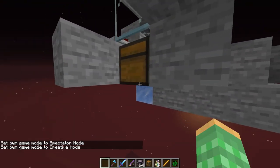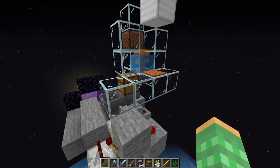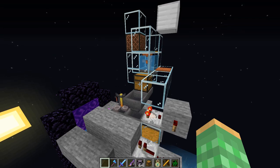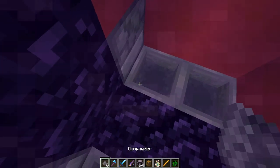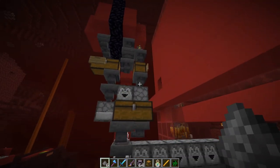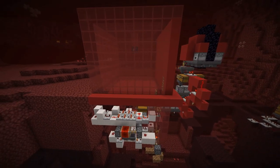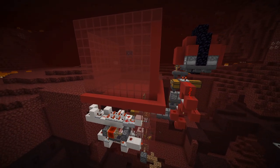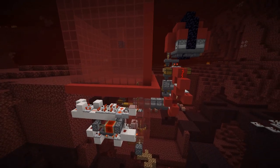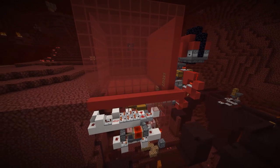Any other loot from AFK fishing just goes into a chest over here. So you can automatically get gunpowder from the creepers, water bottles from the AFK fishing, and blaze powder from the blaze rods which come from the farm. You can get all the materials you need to run this farm automatically. This makes it really nice — just come to your blaze farm, AFK, and when you come back you'll have tons of XP as well as blaze rods without worrying about massive lag from holding tons of blazes.